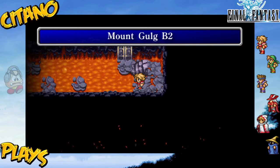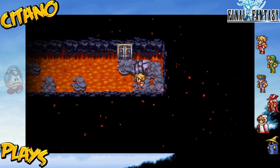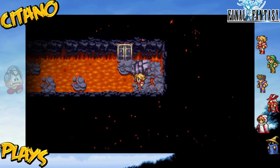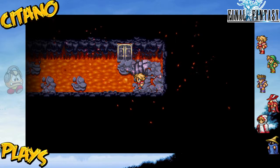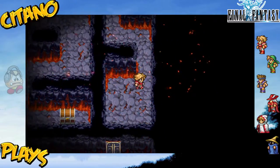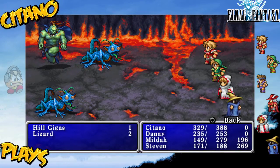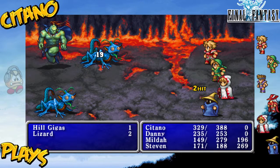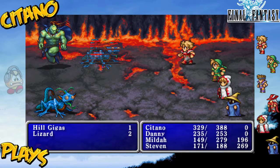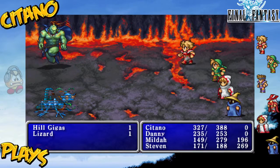We go to floor 2. In Mount Gulg, a lot of players can go straight for the fiend of fire right away, or you can go inside these doors to access the treasure vaults. The fiend of fire isn't going anywhere, so you might as well just go inside and explore.